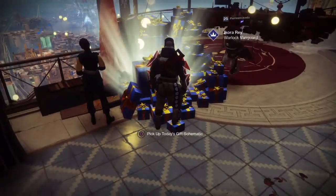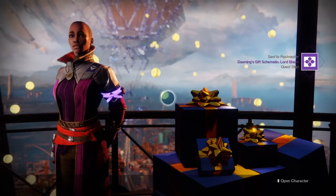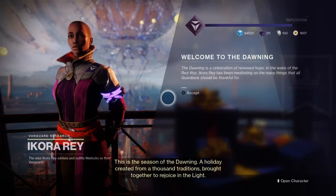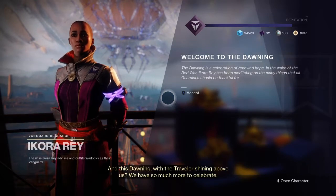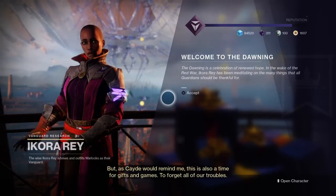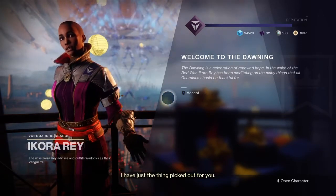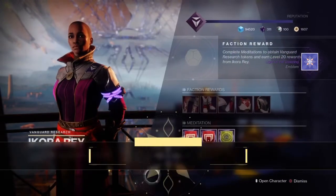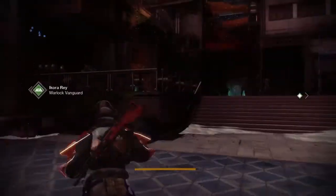Let's open up our daily gift schematic. Talk to Ikora. This is the season of the Dawning — a holiday created from a thousand traditions, brought together to rejoice in the light. And this Dawning, with the Traveler shining above us, we have so much more to celebrate. As Cayde would remind me, this is also a time for gifts and games. To forget all of our troubles — I have just the thing picked out for you. Milestone: completing matches in the Mayhem Crucible playlist. Really can't wait for that.